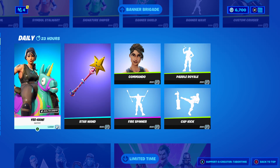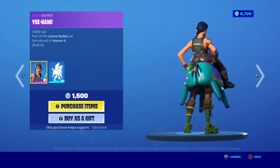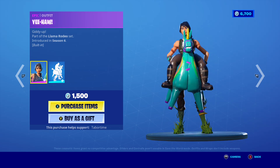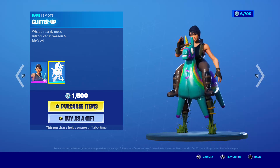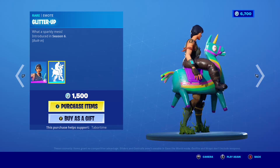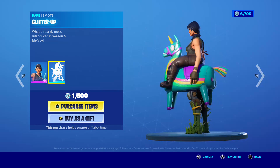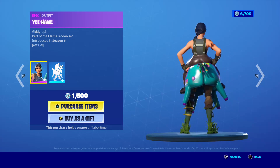Then we have Yeehaw — it's a default skin on a llama. It has a secret built-in emote that shoots out and makes a goat sound. Yeehaw — here it is.